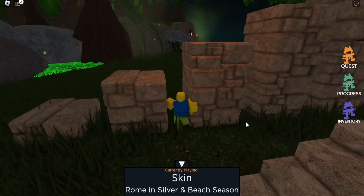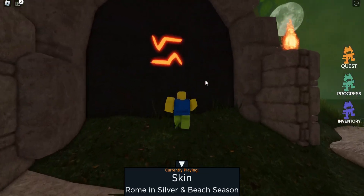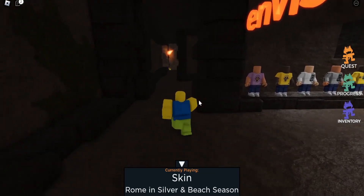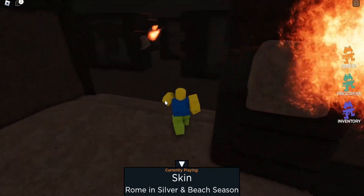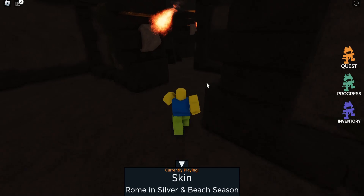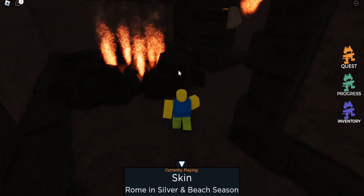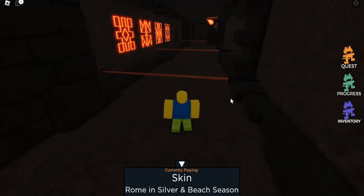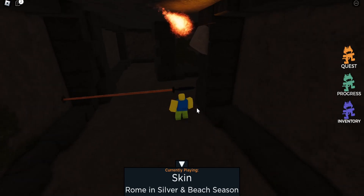We are going to have to go back into the cave right here. Now we're going to have to jump across back over the fiery lava pit. Once you've crossed the fiery lava pit, we are going to go down this hallway right here, and we're going to have to wait for the fire to disappear. We're going to go past the fiery pit, and now we're going to get to the end of this hallway. Once you're at the end of the hallway, we are going to be taking a right.